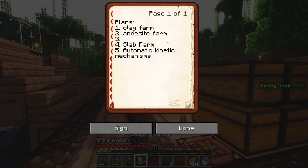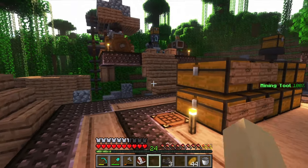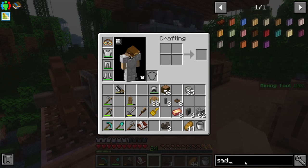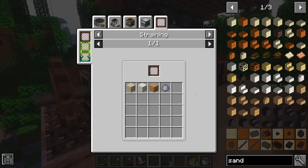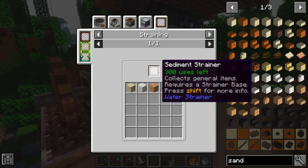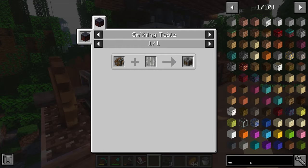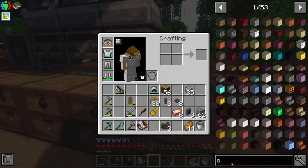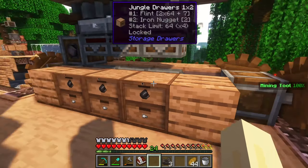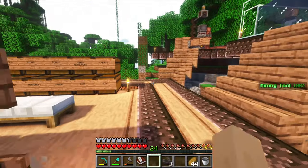The next things we need to do are the clay farm and the andesite farm — we definitely need both of those before we can automate kinetic mechanisms. The way to do clay is you need to make sand. There's only one way to get sand this early in the game and that is through straining. You need a sediment strainer and a strainer base — we need an andesite machine for that. You put it in water and it slowly produces sand over time. Then you wash the sand and you have a chance to get clay. We'll have a setup similar to this to get the clay.